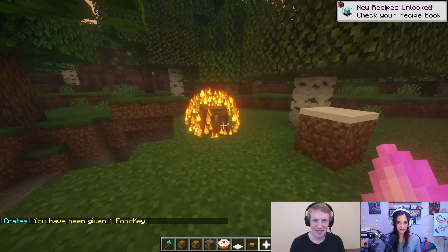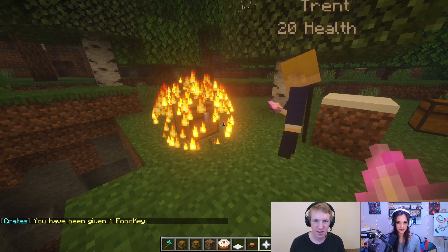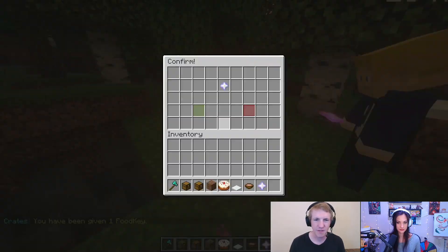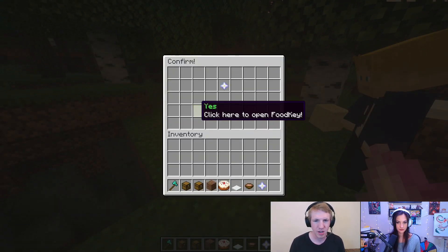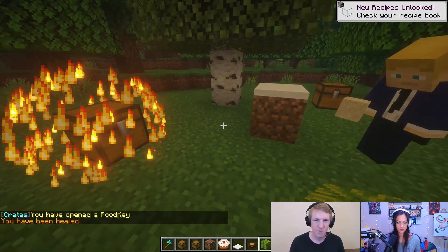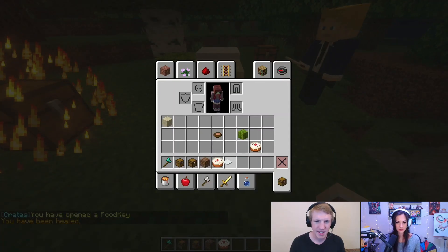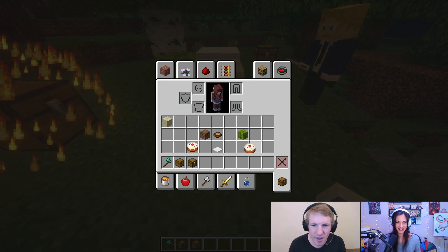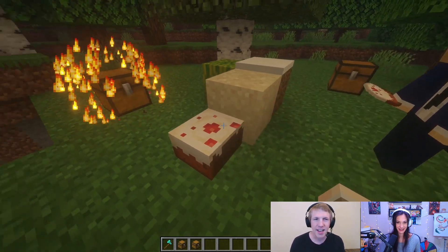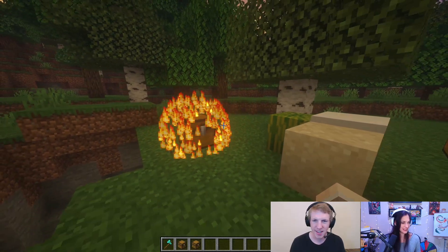Okay, I'm giving you a food key. So if I right-click the chest with the food key, then it asks me to confirm — yes, I want to open. It gave me the same stuff I got before. I got a melon and I got a cake. It gave me sand. It gave me cake too, and it says 'the cake is a lie.' What a meme — what a reference.